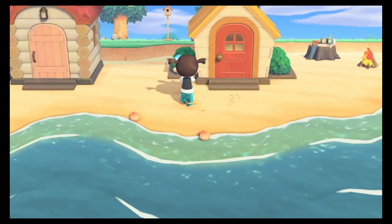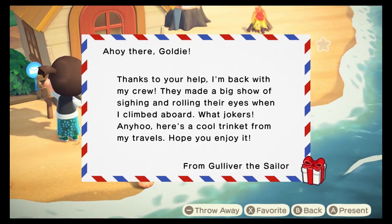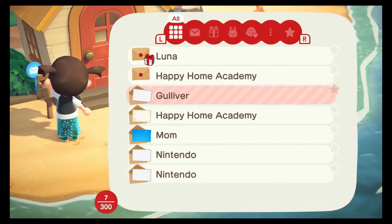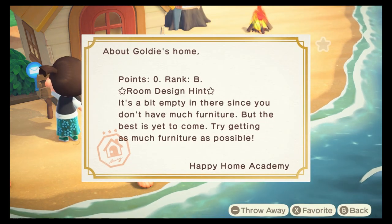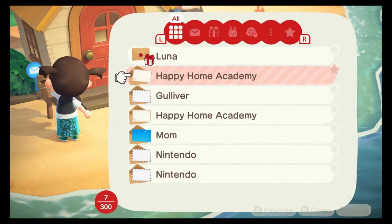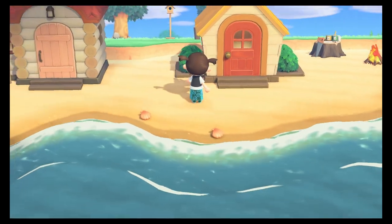Okay, so let's quickly check our mail. We got a gift from Gulliver — put that in our pocket. A letter from the Happy Home Academy — zero points. Great. And a gift from Luna.